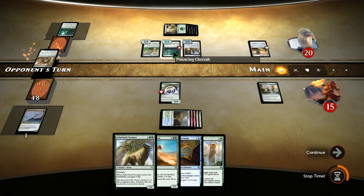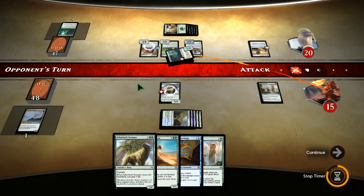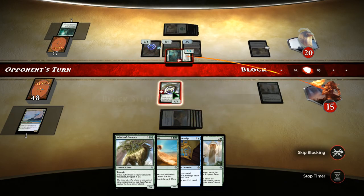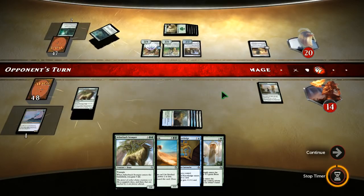Now you're a 5/4 because that gave you a plus 2/2. I gotta block that — I can't keep taking five hits from him. Oh, you have trample, that's right.